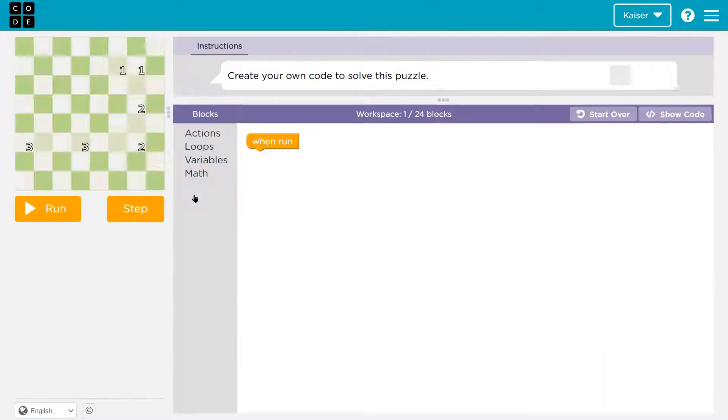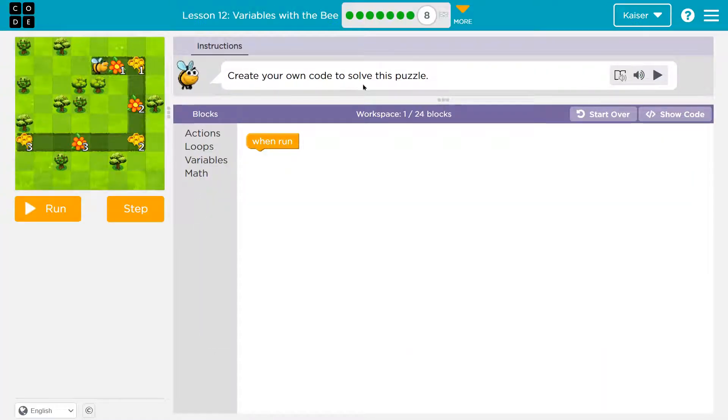Practice. Let's start with A and work through them. Create your own code to solve this puzzle. I have one block on my screen — I can use up to 24. I really like this because I'm going to start with no loops. I'm just going to start throwing code down.